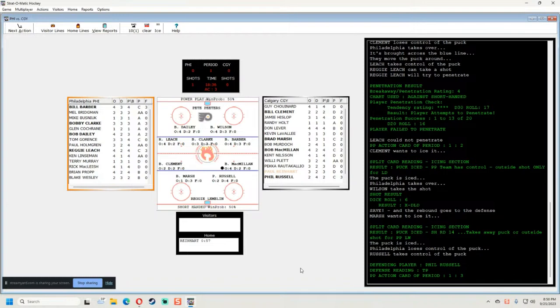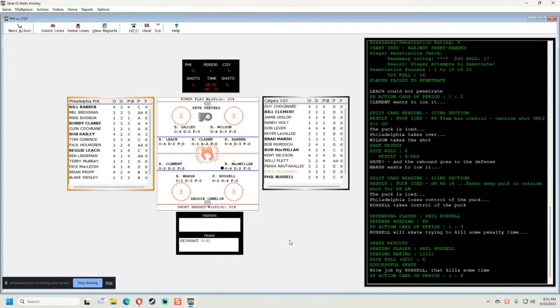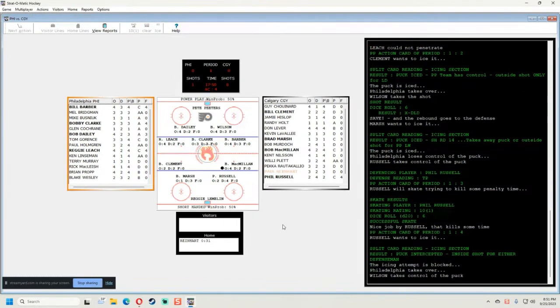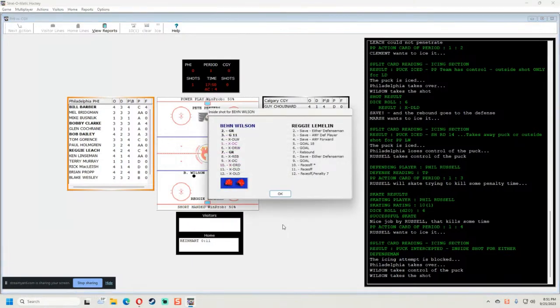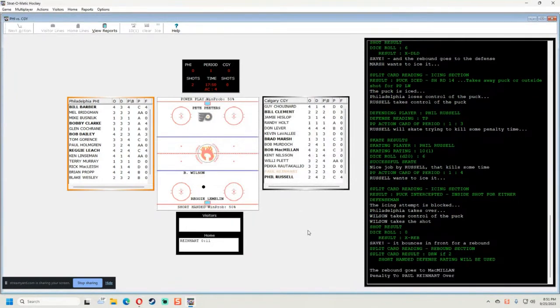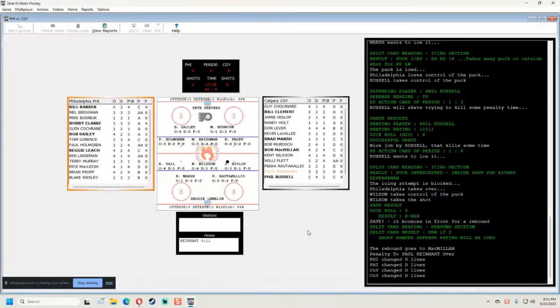Right now it's confusing because the puck icon is next to McMillan but the puck is indeed with Phil Russell. I haven't been confused about who has the puck in this game before — it's been a while since I played. Still shorthanded, we try to skate — yes, a 10 is a successful skate with 31 seconds left. We try to ice the puck but Wilson blocks it, gets the puck, takes an inside shot — it's a save and rebound. Penalty's over.